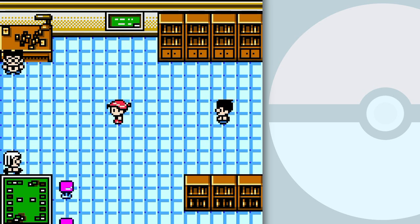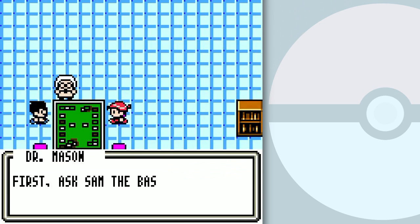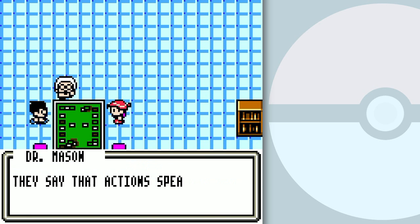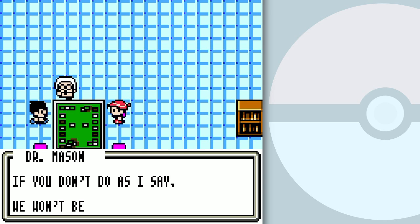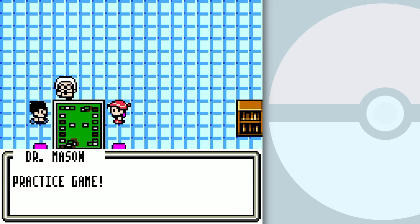We go right over to the table. Sam says to ask about the basics of the game, but we're going to be going into a practice duel which will pretty much explain everything anyway — I'll be covering it in the walkthrough too. Sam explains: 'Since this is your first time, just start learning the basic steps. I'll be coaching you, so follow my advice. If you don't do as I say, you won't be able to proceed.' Let's start the practice game — it might be easier to read the Pokemon Trading Card Game instruction book while we play.